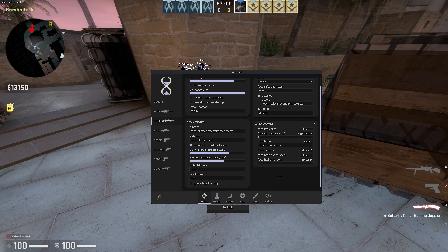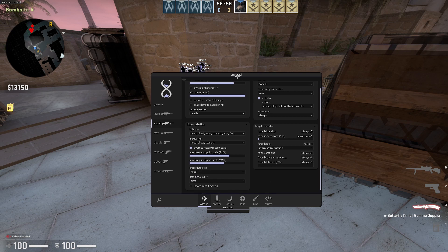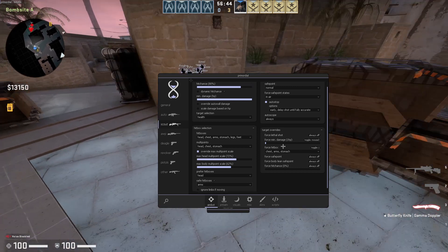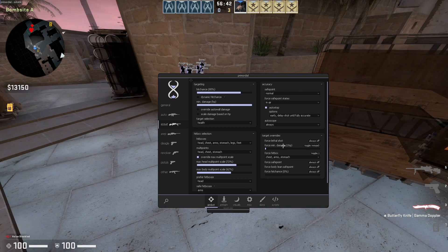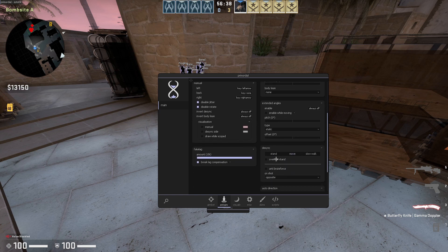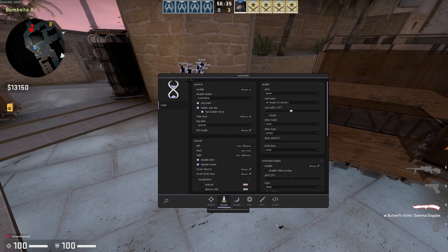I prefer hitbox — in Primordial I just use head, but if you're using a different cheat that doesn't really hit head that well, just turn on body, chest, or stomach, whatever. Save hitboxes is also on for me because I otherwise tend to miss a lot. For the anti-aim, you can just pretty much copy my settings here if you're using Primordial.